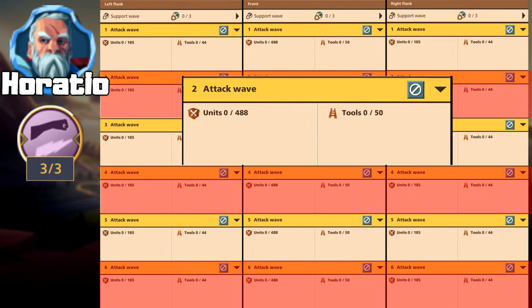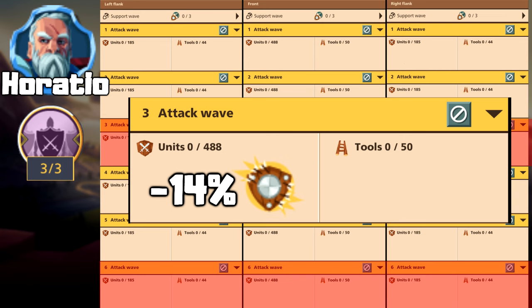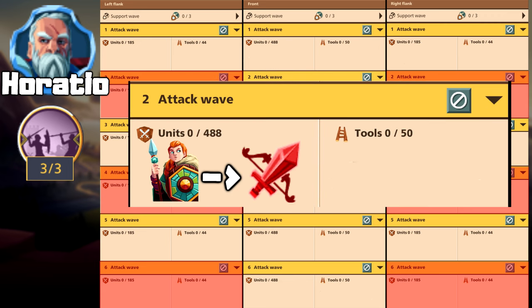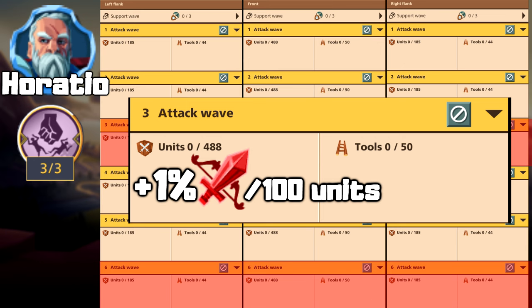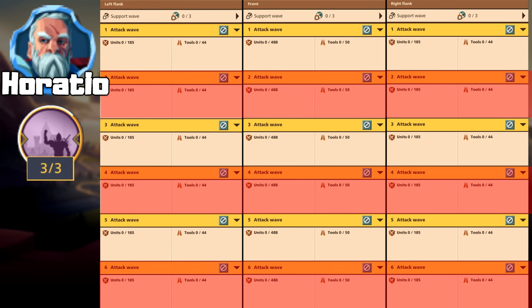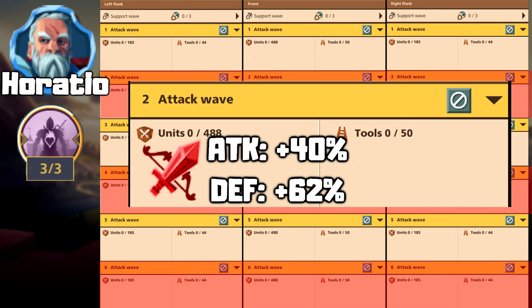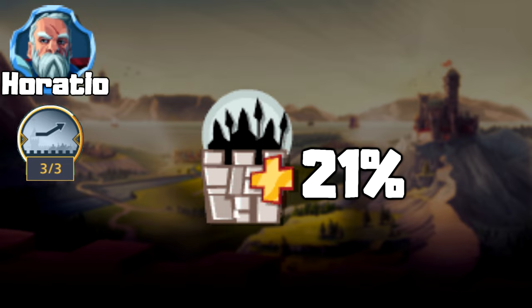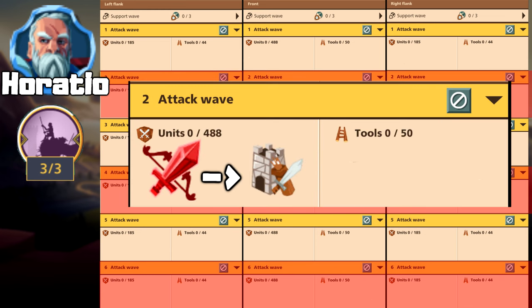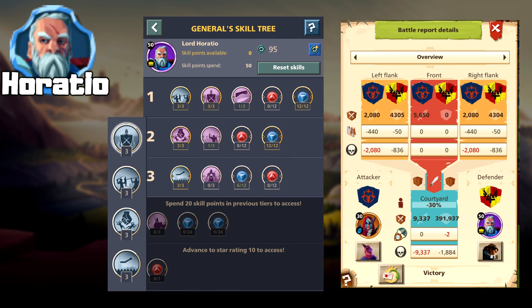Horatio: The first ability increases the soldier's strength by 10% every second wave. The second reduces the enemy's ranged combat strength by 14% in every third wave. The third, in defense, increases the defender's strength on the flanks based on the number of units. The fourth ability, in every third wave, for every 100 units killed, adds 1% strength on the wall. The fifth, in every second wave, gives strength based on the difference between attacker and defender strength. The sixth increases strength every second wave by 40% in attack and 62% in defense, based on units lost in the previous wave. The seventh, in defense, increases wall capacity by 21%. The eighth, in every second wave, increases strength by 9% of the yard strength and increases strength during yard battle. Horatio is basically a defensive general.